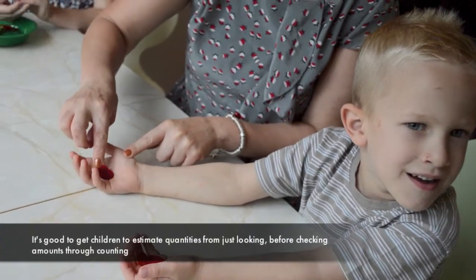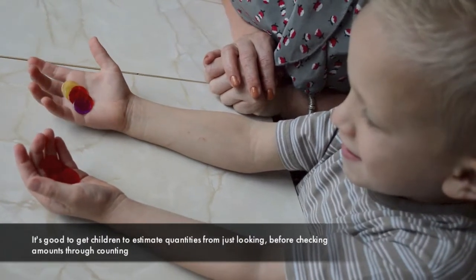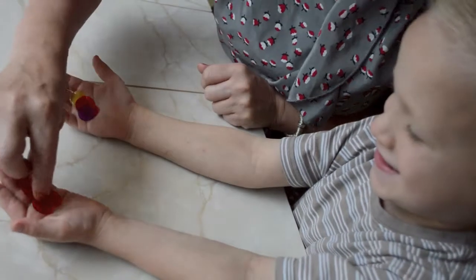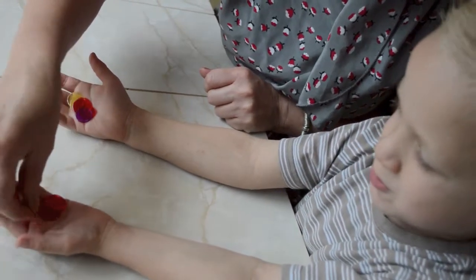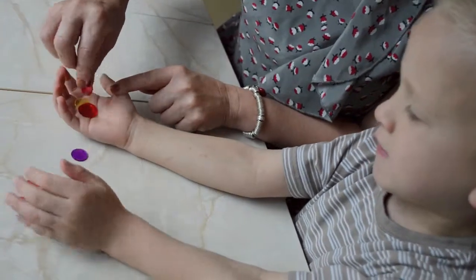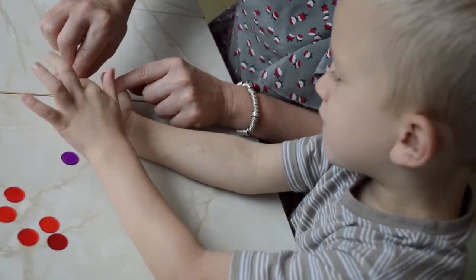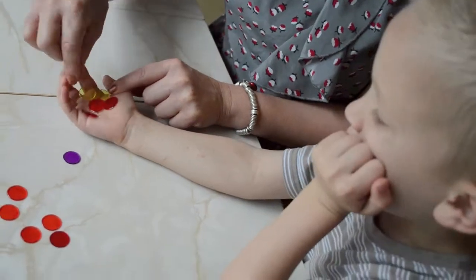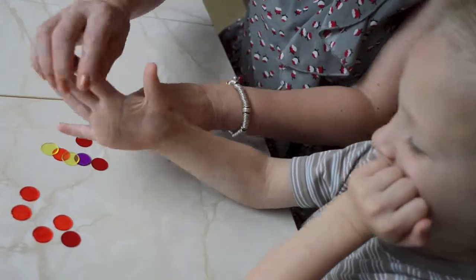Okay, have a look now. Which hand do you think — what do you think, is it the same in both hands? Shall we count? How many have we got? One, two, three, four, five. And how many is in this one? One, two, three, four, five, six. Mummy actually put a sneaky one in there, so this one actually has more. Let's try again — close your eyes.